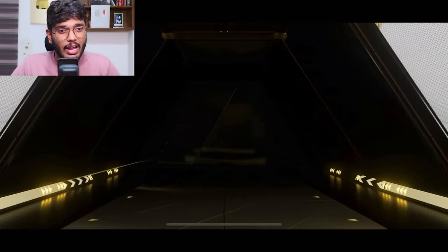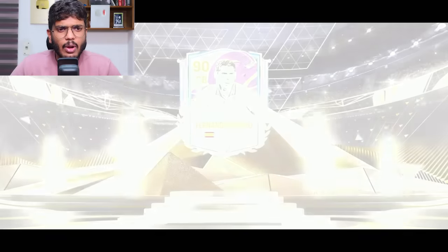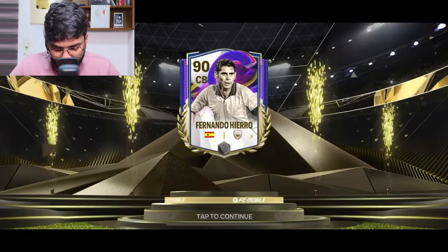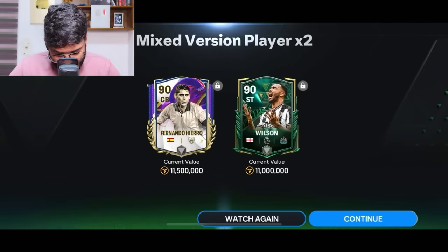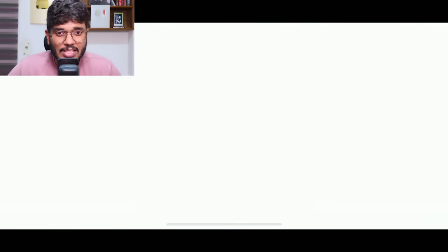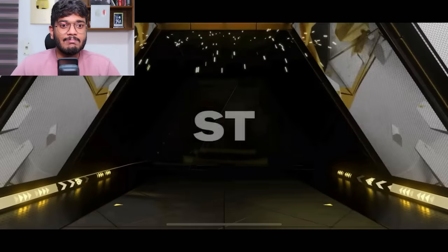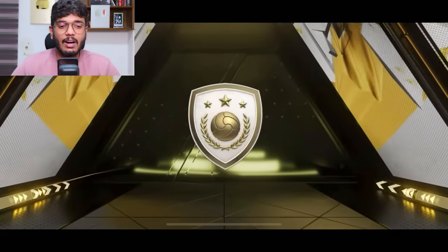Moving to my second account. The first exchange reveals an icon or hero, Spain center back - that's Fernando hero. Not the best, another L pack. We also got Wilson. The next exchange: it's England striker - Gary Lineker again. A horrible pack opening.